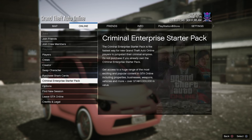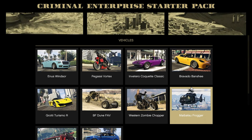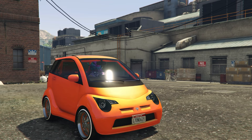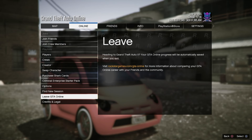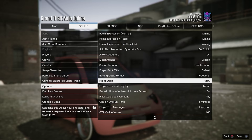From here hit Start, go to Online, go down to Criminal Enterprise Starter Pack, go down to View All Vehicles, select the Banshee from Legendary Motorsport, hit Triangle, then hit Start again, go to Online, go to Options, and kill yourself.